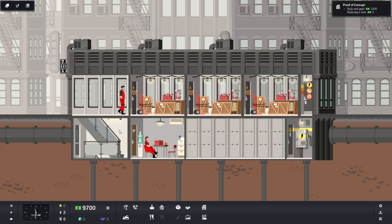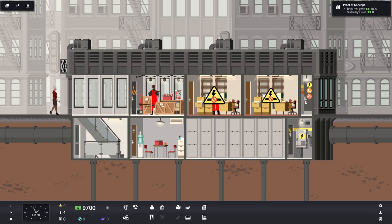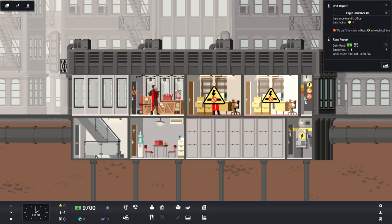We'll do two insurance offices and an accounting office. Now that those are built, our maintenance staff head over and start work on building them. You can speed that up. They're just hammering away — come on guys! It's going faster in the tutorial. Now we have our first insurance agents coming in.